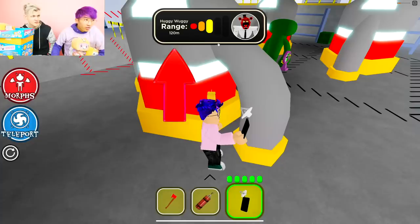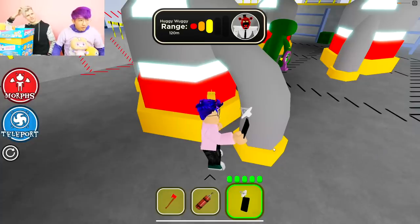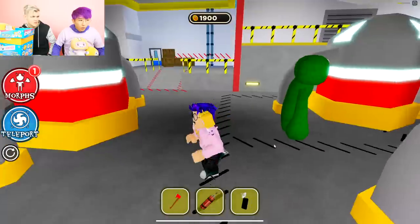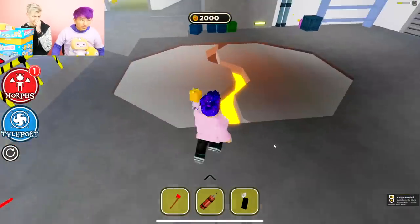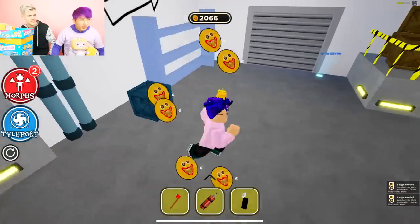This is nuts, dude. Why is it still telling me about Huggy Wuggy range? This thing doesn't work. Let's just go grab that morph. Oh nice — I snuck it away from him. Perfect. This is so funny — there's another one right here! It was just hiding there. Yeah, BamBam Blue Friend — Blue Rainbow Friend BamBan!